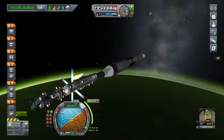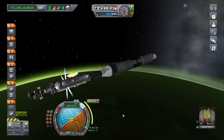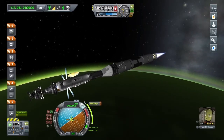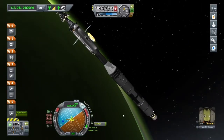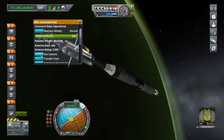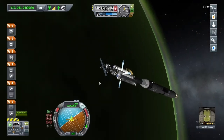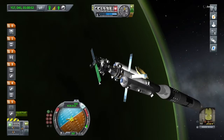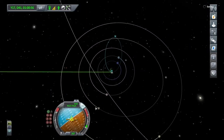Let's lock to manoeuvre and get ready to make this burn — it's only a 13 second burn. Perfect. Let's focus the view on the command pod again. Now we're going to set Bop as our target. Set as target — and that'll give us our inclination.